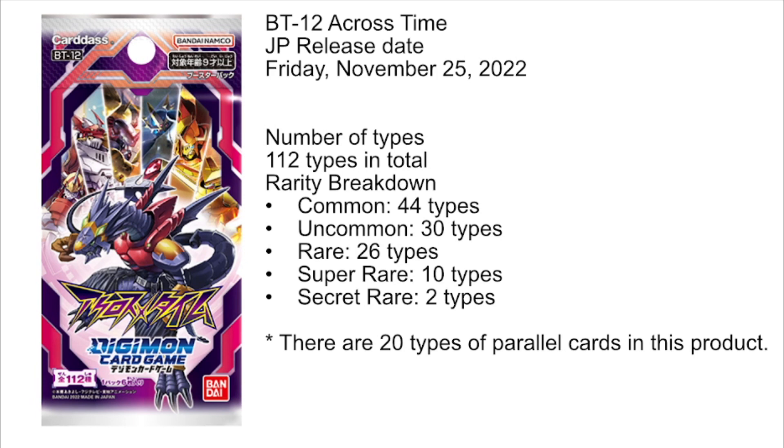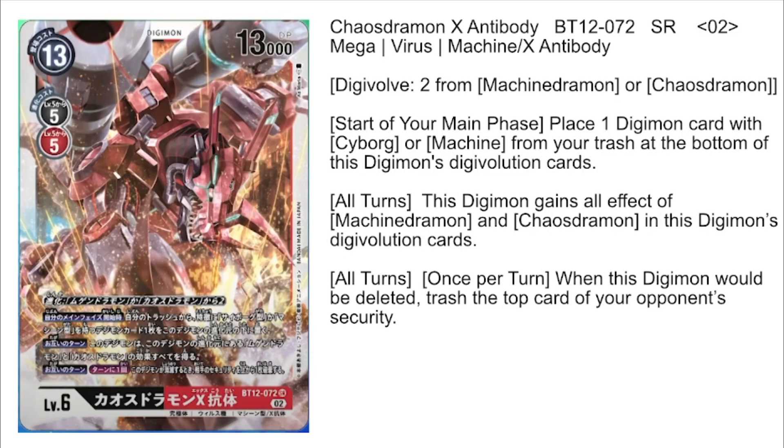We have some new news for BT-12. While it's not really new news, we got what the pack image is going to look like. BT-12 for Japan is going to be released on November 25th, assuming no delays — the Beelzemon starter deck did get a delay. The set looks like your average set with normal ratios and 20 different alternate art cards. Some exciting spoilers to go over, starting with Chaos Dramon X-Antibody.